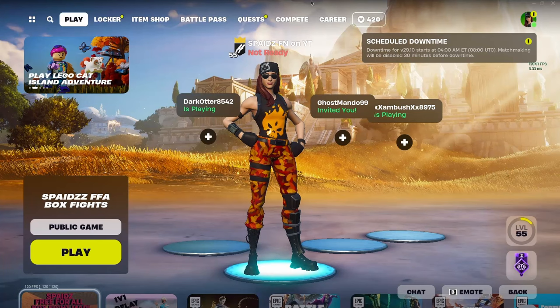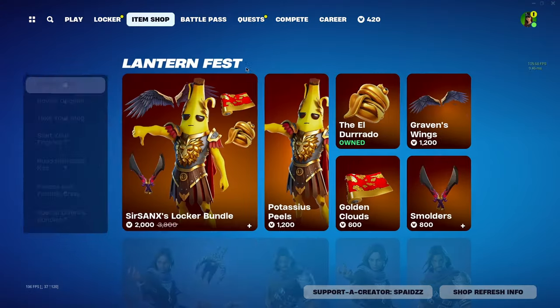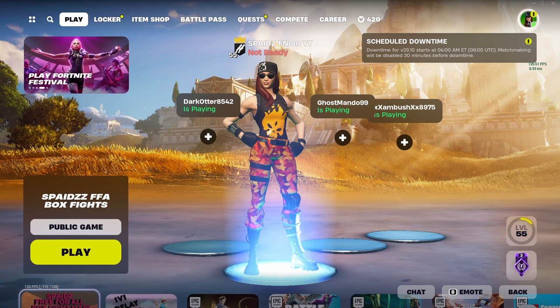Yo, what's up guys? Today we are doing an updated Chapter 5 Season 2 settings tour — pretty straightforward what we're doing here. If you guys do want to support me, make sure you like and subscribe, obviously, but use code SPADES in the item shop. That helps me out a ton, so I really appreciate that support.